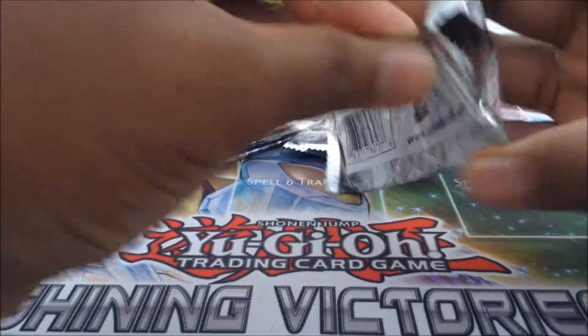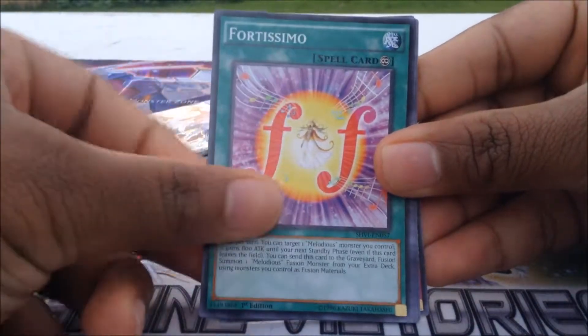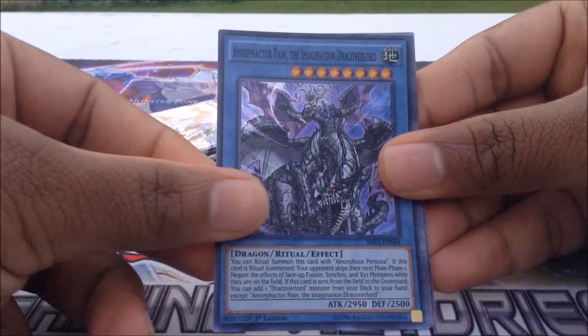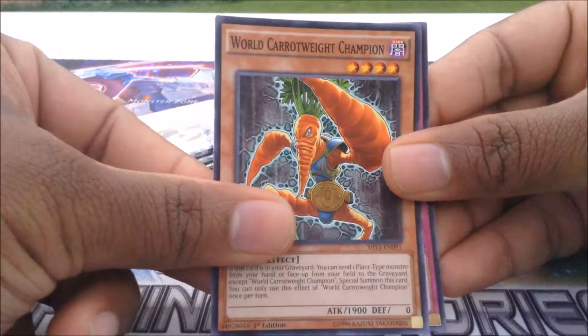A lot of dice cards in that pack. Hopefully we can get a secret out of this one though. Second pack here: Kuban again, Fotisimo again, Master with Eyes of Blue again, Despot Base, Rank Up Magic Skip Force, Amorph Hector Pain Imagination Draco Lord, Beacon of White, World Carraway Champion, and a Re-Dice Cycle.